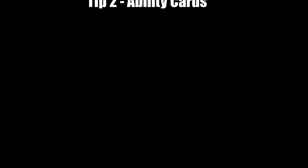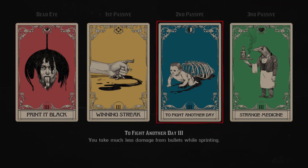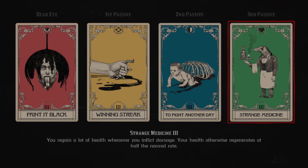Tip number two: ability cards. I like to call this my survival loadout. I have Paint it Black, which is great for emergencies and targeting lots of enemies. Winning Streak, of course, which lets you get additional damage for each shot — it's great for the bucket heads. To Fight Another Day, that'll help you when you're sprinting to get hurt less. And Strange Medicine — you're getting health every time you're inflicting damage. I find this a good build for survival.